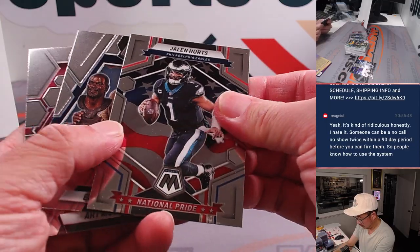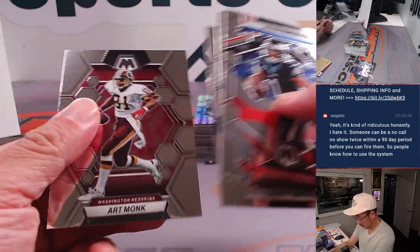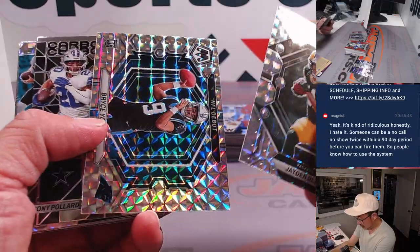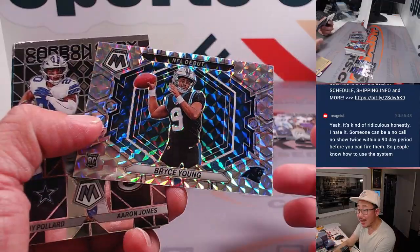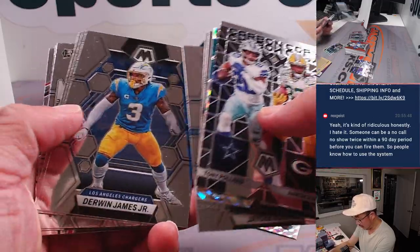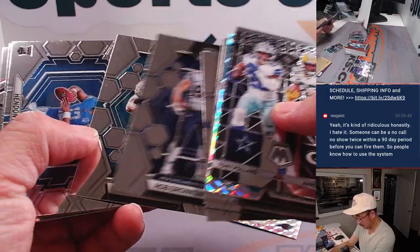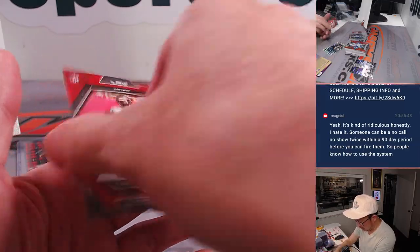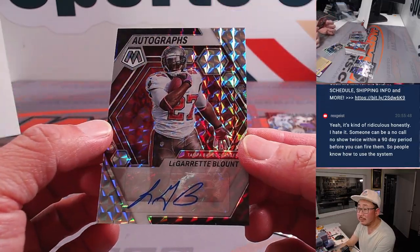Fireball. Still to cover — we'll take you inside the victorious Chargers locker room. Number one goes down in college. Jayden Reed in a Bryce Young NFL debut Mosaic pattern parallel — it's pretty nice. And we got a LeGarrette Blunt autograph. Buccaneers, NFC South — Chris Butler.